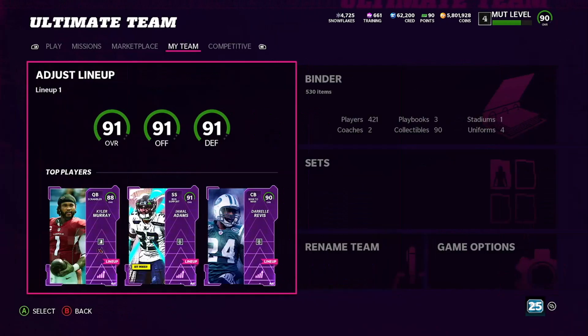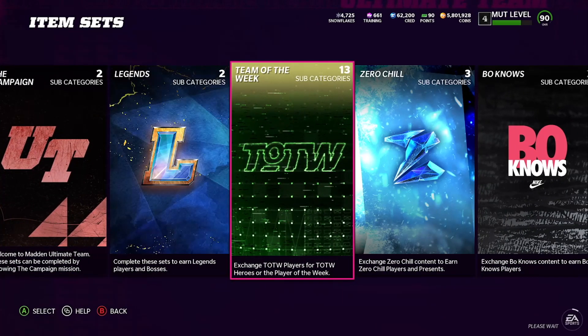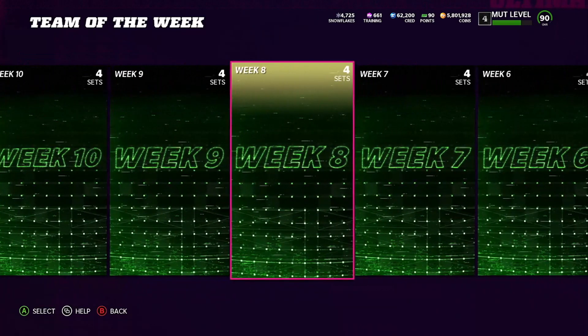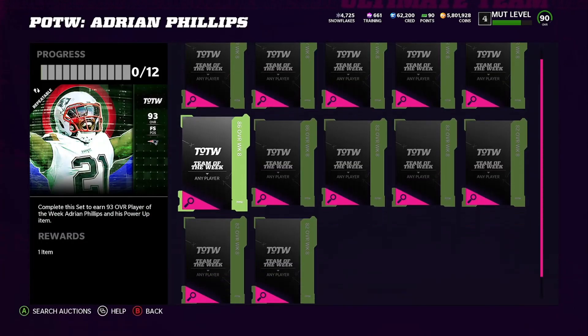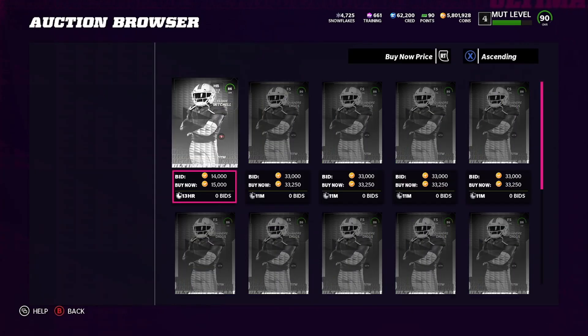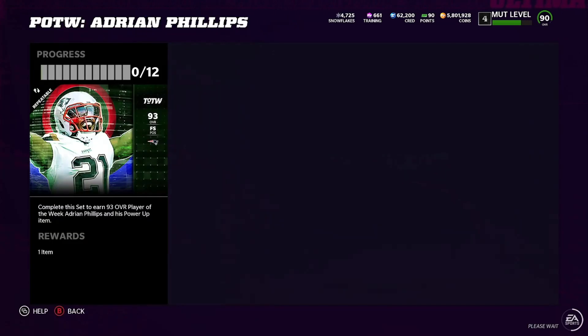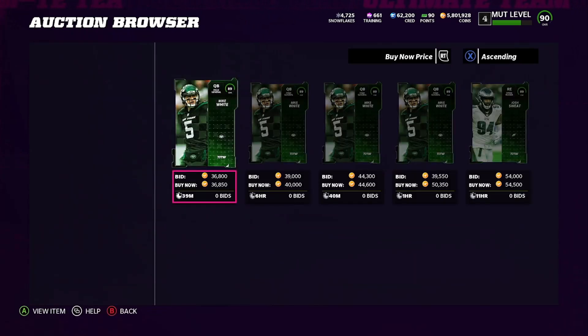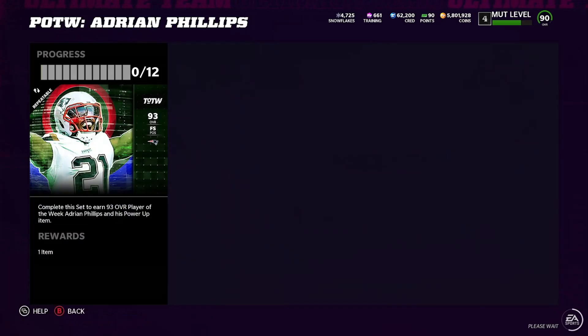I asked my chat and they super helped me out — shout out Jay Money. We saw today on Good Morning Madden that Quandre Diggs got a 95 overall card coming out tomorrow. Coming over to Team of the Week 8: Quandre Diggs has a card going for 33k right now. There's also Elijah Mitchell at 15k — kind of an L — but you can still pull 89s. Mike White is going for 36k and Josh Sweat is going for 50,000 coins.